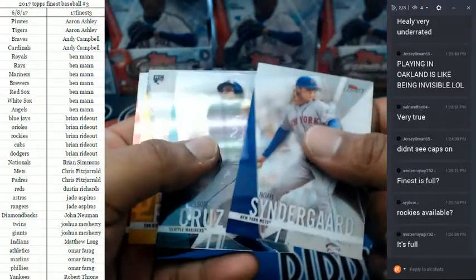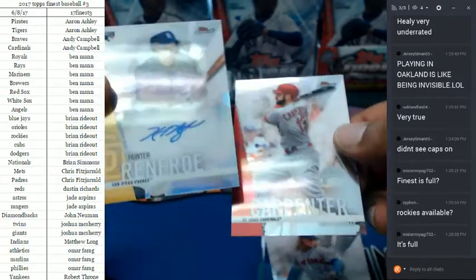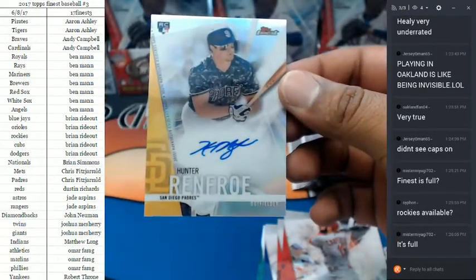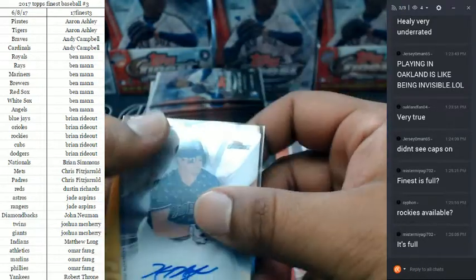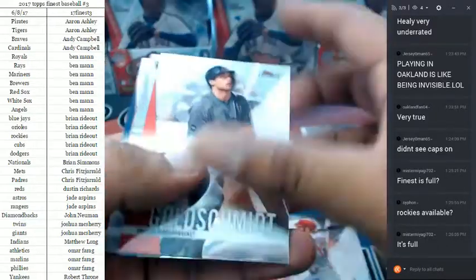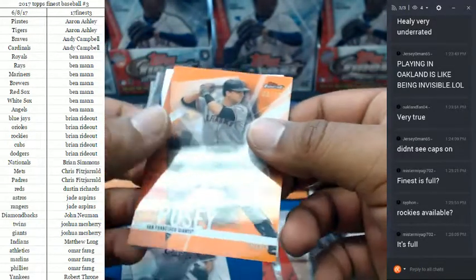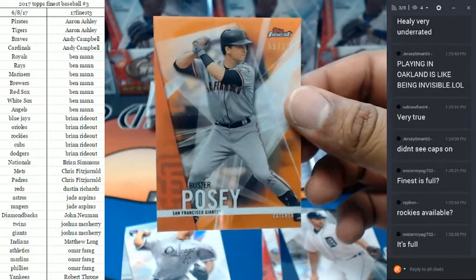All right — the Hunter Renfro, which has been spoken about, and here it is: a refractor auto for the Padres. Oh my goodness, a Buster Posey numbered to 25 for the Giants. That's a good card.